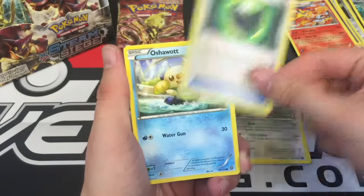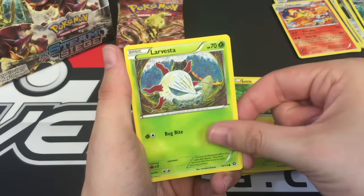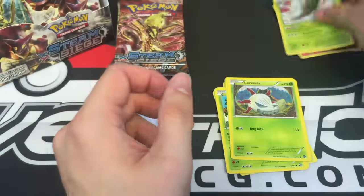It is quite ridiculous how many holos come out of these packs instead of ultra rares. Pack 6: Rapidash, Persian, Greedy Dice, Oshawott, Pawniard, Tangela, Joltik, Larvesta, Meowth Reverse, and a Yanmega regular rare.